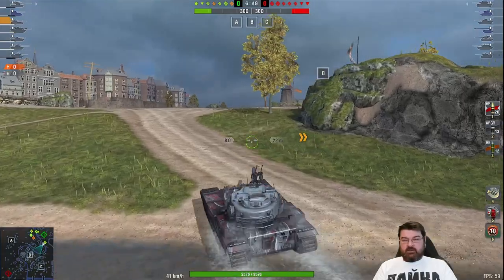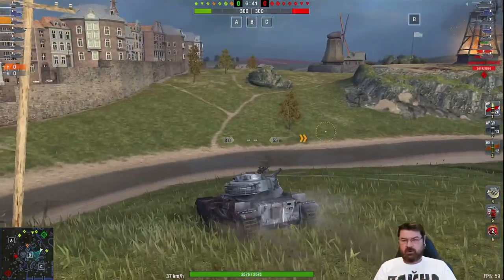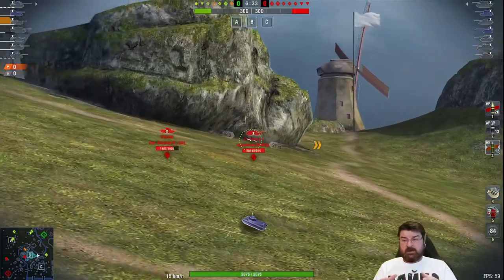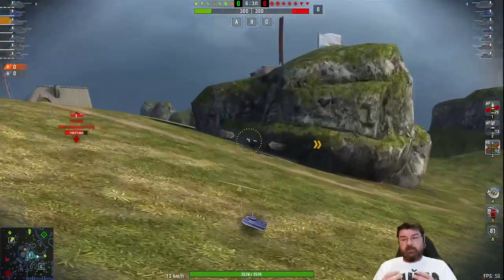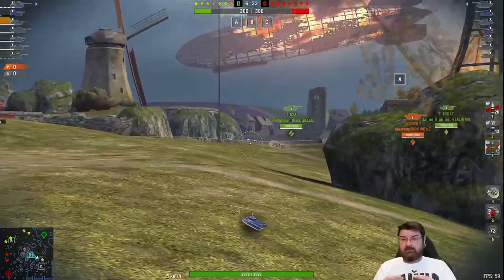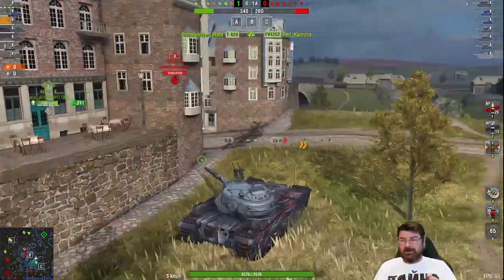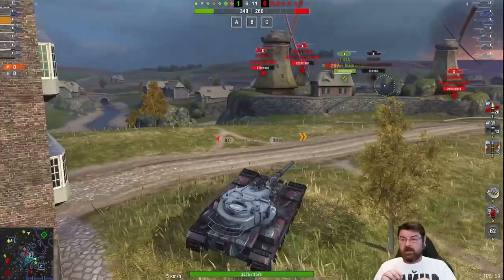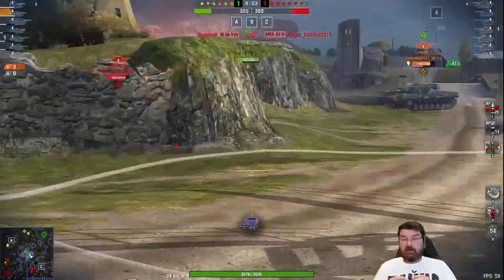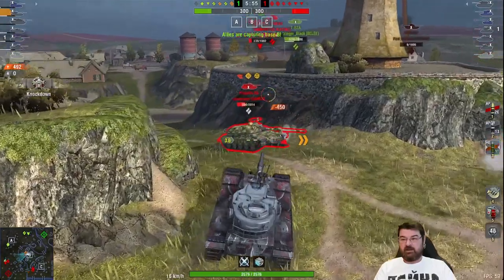Now we're rolling out on Murovanka in a Supremacy game. What I want to do is get this thing onto a ridge line to work the gun depression. Going to this side of the map I've got shots across to the A cap if they go there, and I can defend the middle area. This is where the 215b can be utilized nicely. I've already got the HE pre-loaded - I can see there's a Progetto. The Progetto's not going to move, so we've decided to push on him. Together with my teammate Effer Lump in the Leo 1, we push down and boom - 492 into his side with the HE.